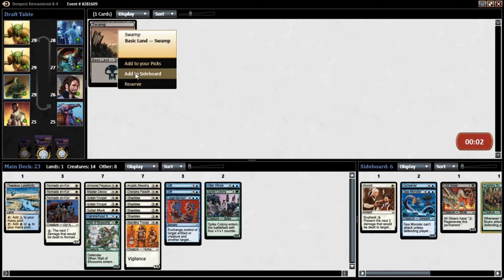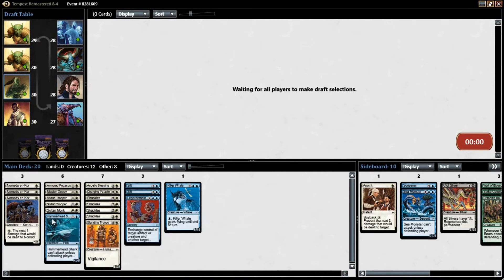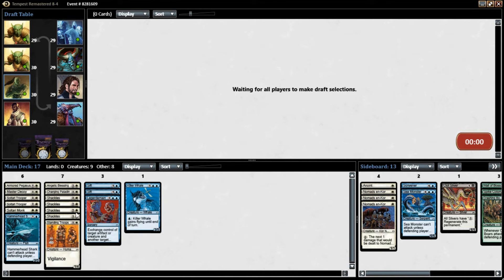What we're looking for now in this pack is creatures. We got a lot of low casting cost creatures, but now we actually have 14 creatures — we just need more. We need to be able to overwhelm with creatures right now. We are kind of short on playables, quite honestly, if you look at what we actually have here.